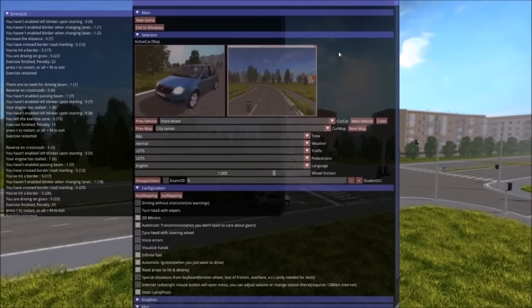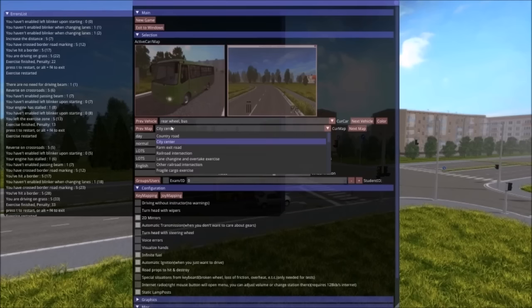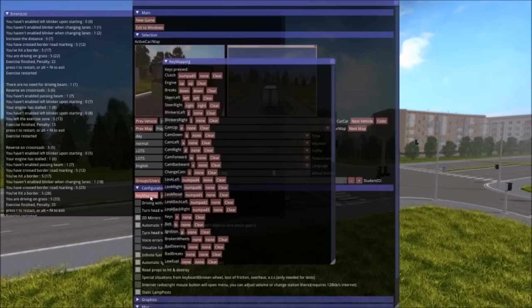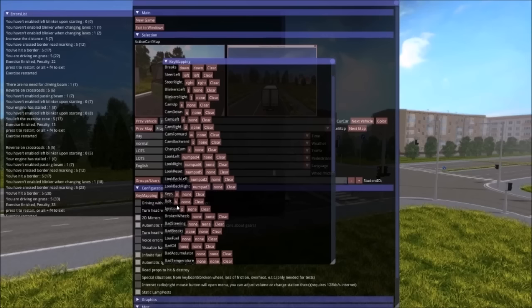I hit escape to see if I could check the controls and apparently it brought me back to the menu. The UI and just — ugh. Let's do something different. Let's go ahead and be a bus this time because that's what I should be. I'm a great driver. Fragile cargo exercise — yes! I'm all about that. Key mapping — clutch, engine. Cam up/down, look left. Belt is B — ah. Keys in — okay, that would explain why the car went off. Ignition is P.